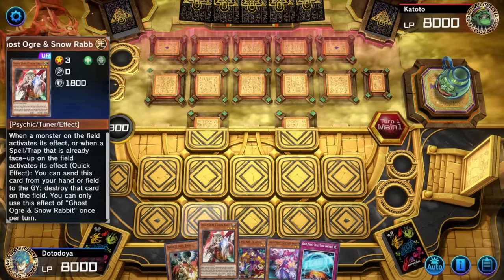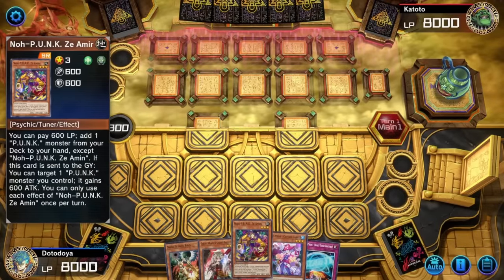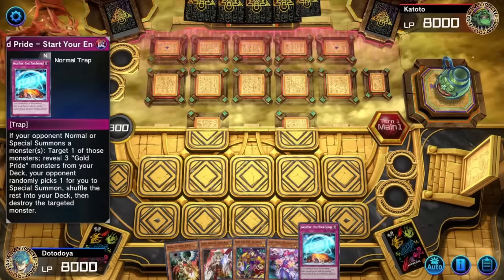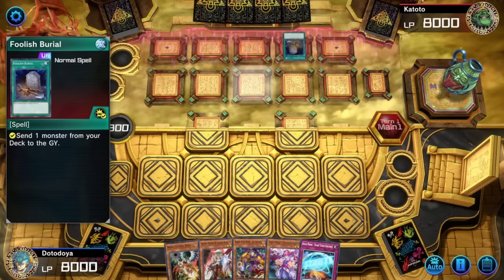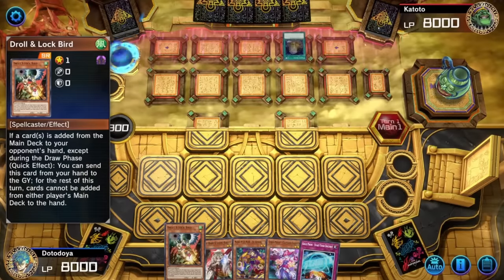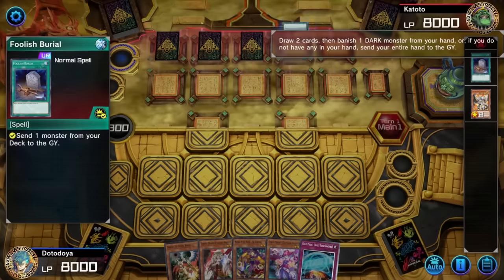We have Ghost Ogre and Snow Rabbit — not the best hand trap to draw. We only run one of these because it is searchable in certain scenarios. We also open up with a trap card, so that's pretty unfortunate. I hope our opponent adds a card to hand relatively early so I can Droll and Lockbird them. Could this be it — are we just going up against a few back row? Looks like a lot of back row.